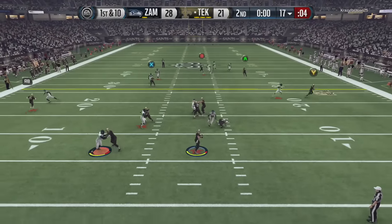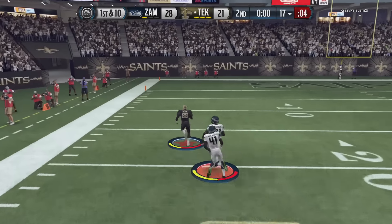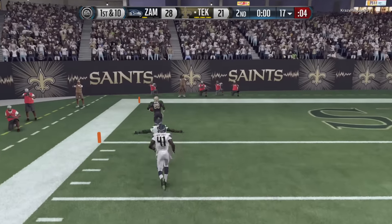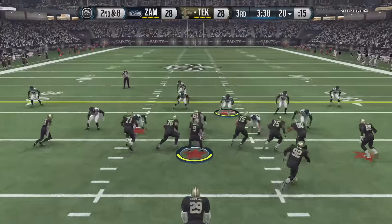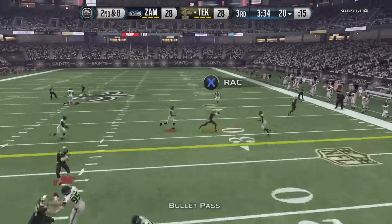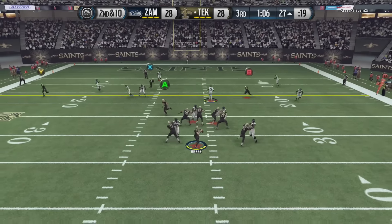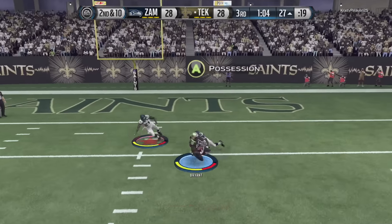A Drew Brees card is going to be able to have accuracy. This is against corners that are pretty fast — that was against free safety Calvin Johnson, and he was still able to put it on the money. Of course, if we're talking about dots, it's a Drew Brees card. You know he's going to be able to throw dots for days and put all those balls right on the money.